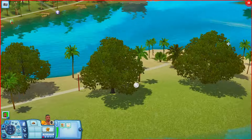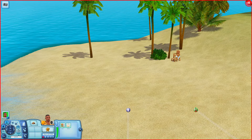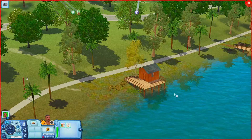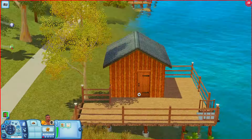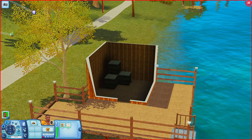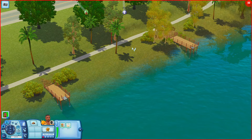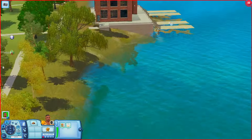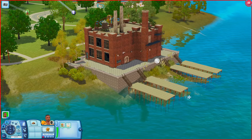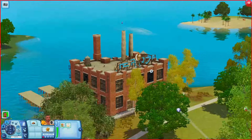The beach nearby is kind of empty — there is a lifeguard stand though. I want to see what's in these docks. This first one has some boxes but really nothing inside. The others look empty too. This one is actually the criminal warehouse — there are a couple of piers out here. That's pretty much it for this lot.